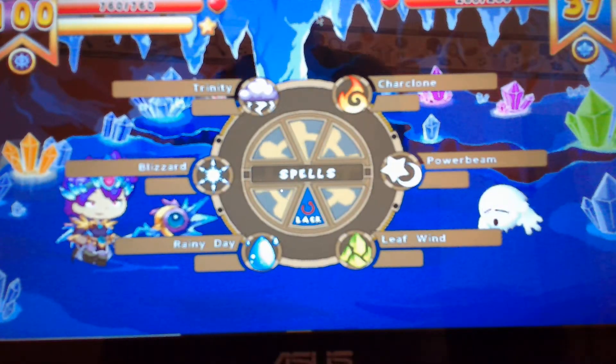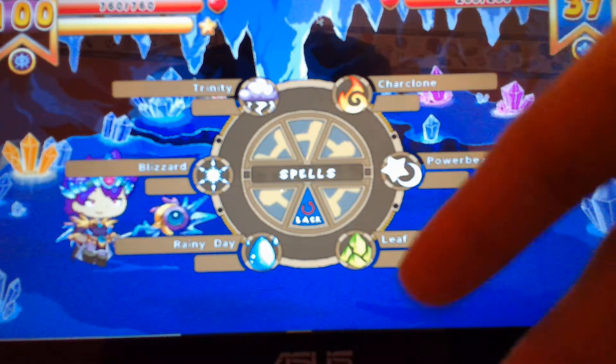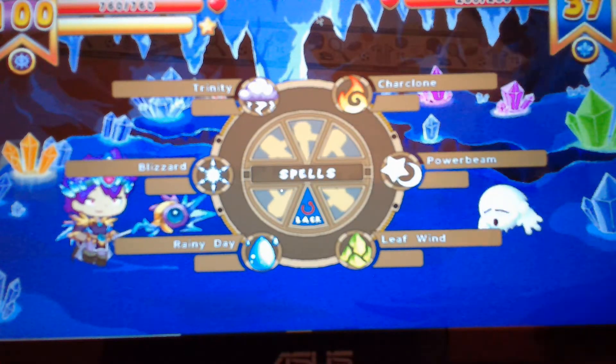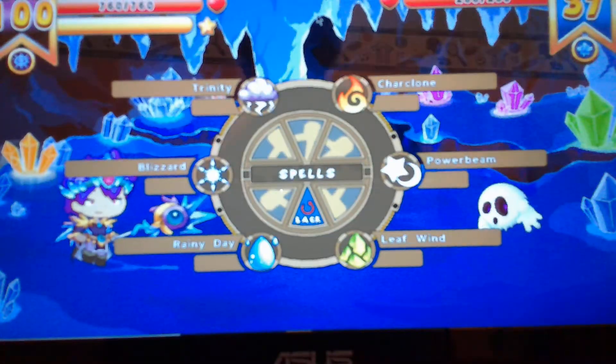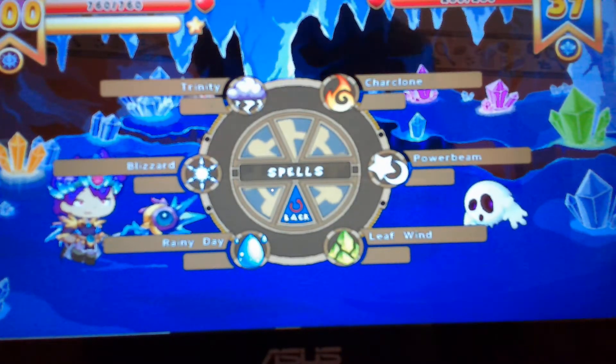So for example, let's say you have Power Beam, and when you reach level 52 you unlock this cool spell called Zero, and you're super excited about it. But then when you go into battle, it doesn't appear — it's still the same old spell, Power Beam.